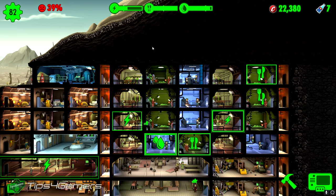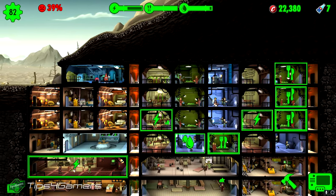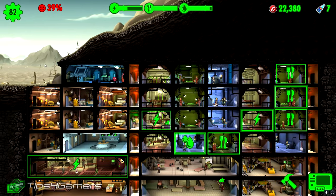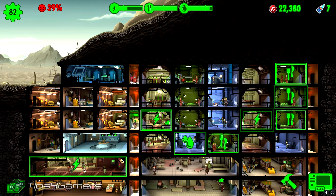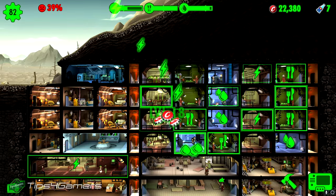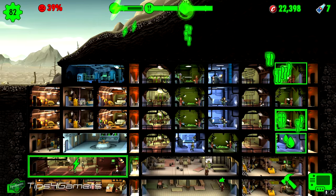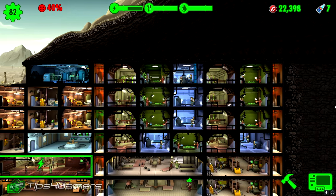Let's talk about how to make unlimited caps. The first way is by sending guys out to the wasteland or on a mission, speeding up time, and collecting a bunch of caps that way. The next method is this grid technique we created.